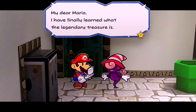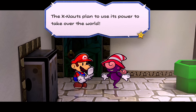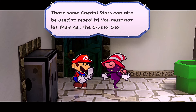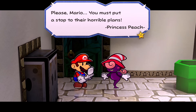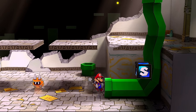The email reads: 'My dear Mario, I finally learned what the legendary treasure is. It is the spirit of a demon. The X-Nauts plan to use its power to take over the world. They're collecting the Crystal Stars so they can open the Thousand Year Door and unseal the demon spirit. Those same Crystal Stars can also be used to reseal it. You must not let them get to the Crystal Stars. Please Mario, you must put a stop to their horrible plans. Princess Peach.'